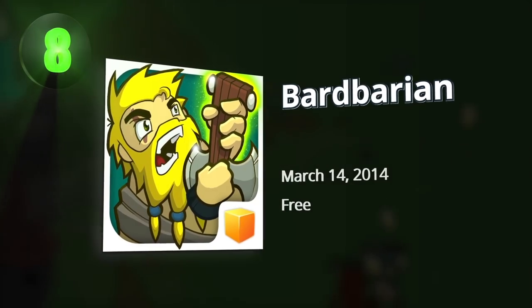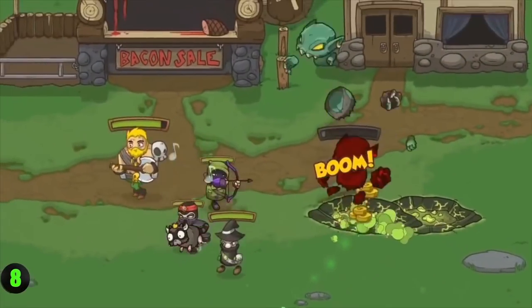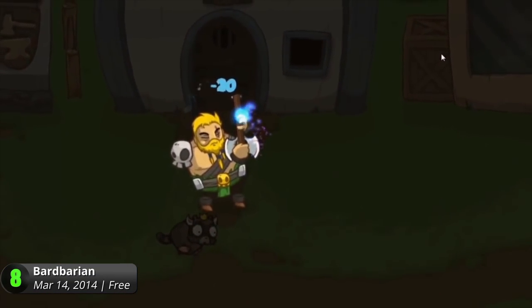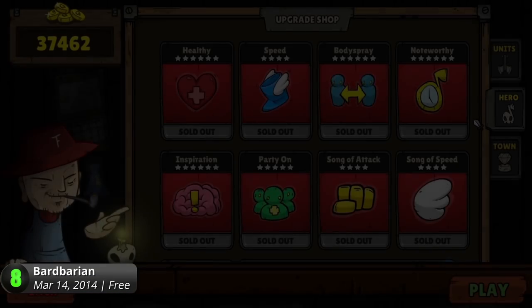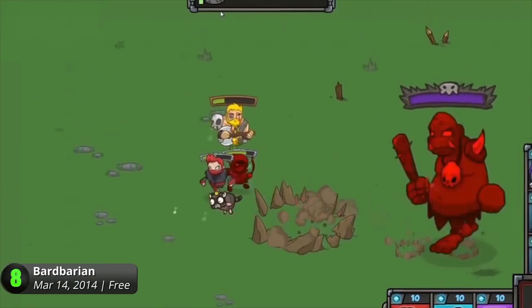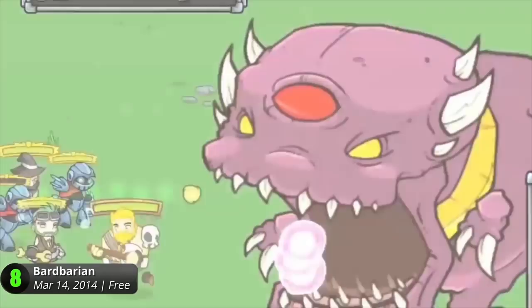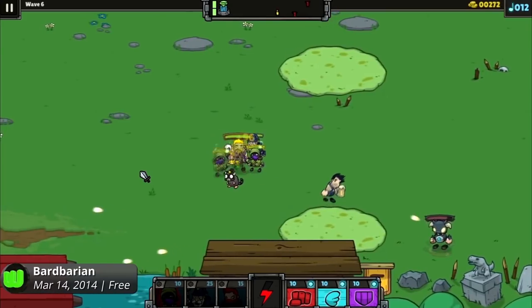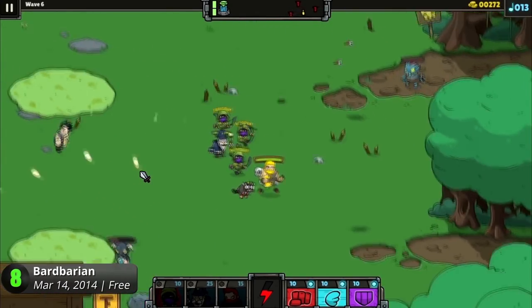8. Barbarian Brad has had enough of slaying monsters and saving villages from doom and destruction. This barbarian seeks out the cooler side of life. Create a makeshift axe, loot and collect as many items from the blood of his enemies. Gather your townsfolk and prepare to defend your village from dinosaurs, dark magicians, dragons, and more. Be a barbarian with the musical prowess of a bard.